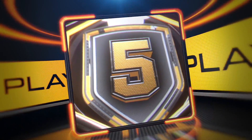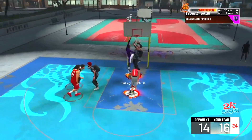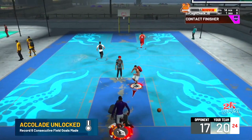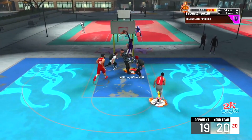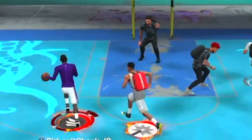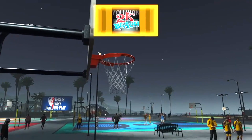Coming in at number five, take a look at this from Sir Legit — just a relentless assault. Posterizing the big man, he's in takeover, 18 points after that dunk, dunking on him up 20 to 17, stepping over the big man. Final play of the game: get your ass off this court. This is like the best use of slasher takeover I have ever seen — the embarrassment, the disrespect, and then send him home.